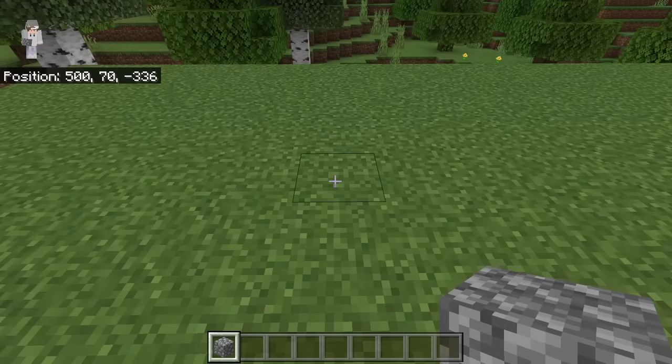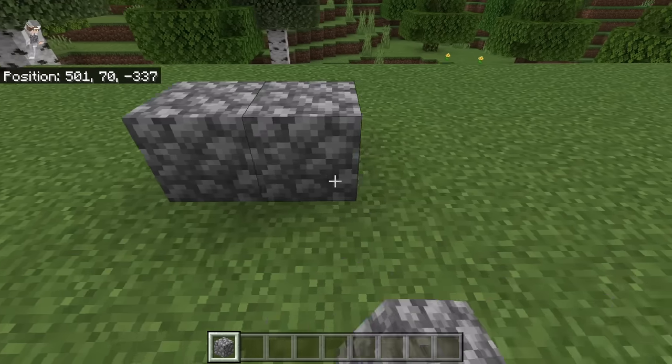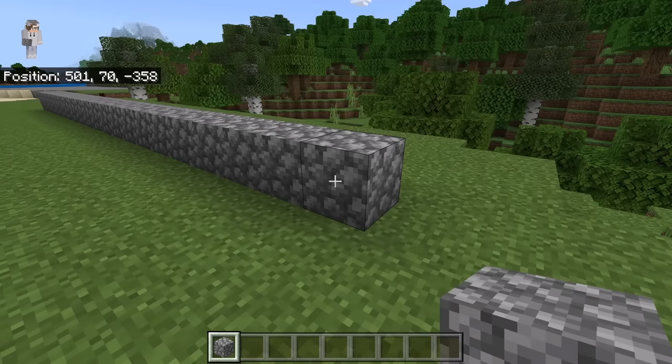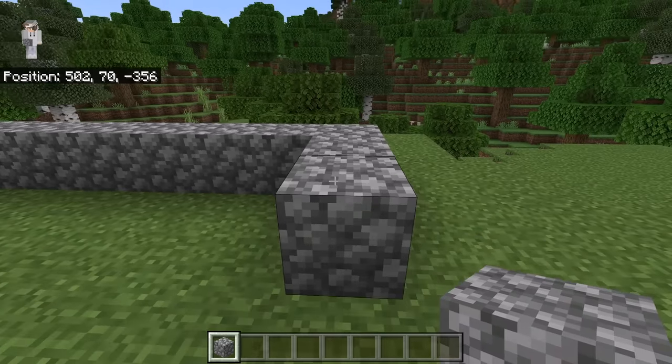After you are at least 100 blocks away from any villagers, beds, or workstations, place 21 solid blocks. Once you are done placing those 21 blocks, place 2 blocks over here. Then count 2 blocks to the left and place 2 blocks over here.